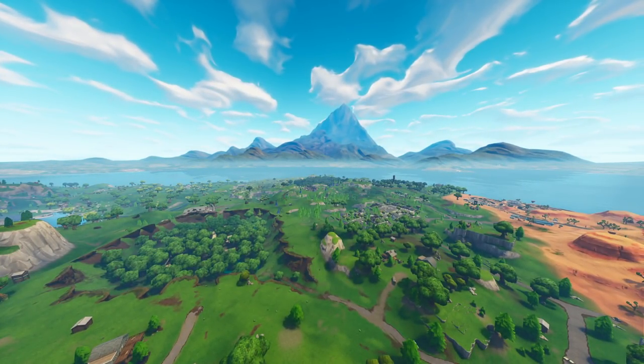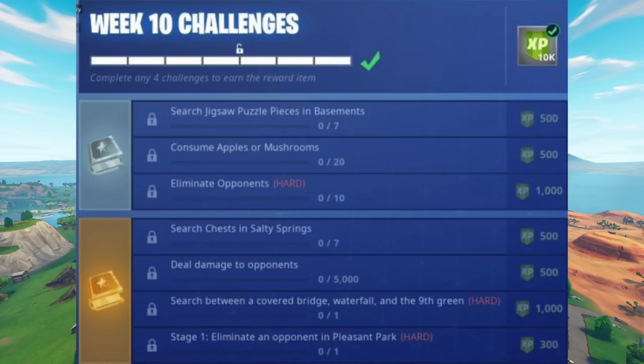Let's pop straight into this and not waste too much time. We've got a few different challenges on screen right here — these are all the challenges we can expect in week 10. We've got: search jigsaw puzzle pieces in the basement, consume apples or mushrooms, eliminate opponents, search 10 chests in Salty Springs, deal damage to opponents, search between a covered bridge, waterfall, and the ninth green, and also a stage elimination challenge.